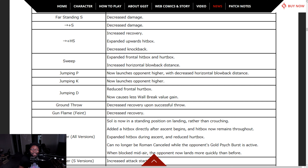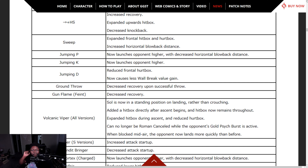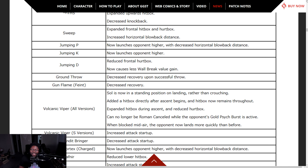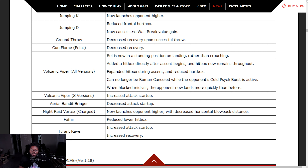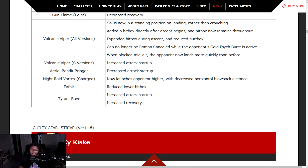On the other hand, his standing K and far S were too strong, so those have been decreased. Standing K — decrease attack level, increase base scaling, increase risk level, increase combo blowback. Crouching K and far standing S — decrease knockback. Sweep got better on hit but the blowback distance is bigger. Jumping P now launches opponent higher. Ground throw — decrease recovery. Gun flame feint — decrease recovery, so the feint should be pretty fast.